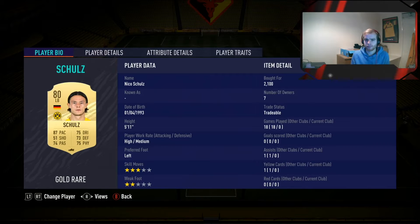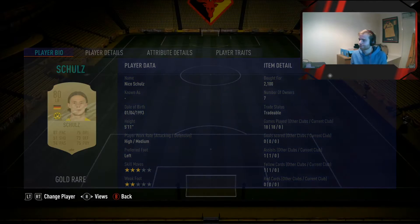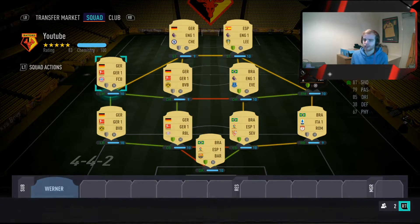In the left back position we have Schroz. He has 87 pace and okay defending and physicals. You can pick him up for about 1.6k on PlayStation or 2k on Xbox.